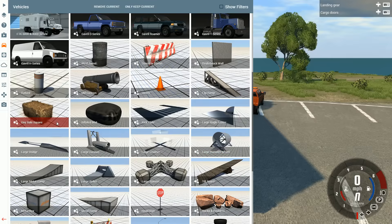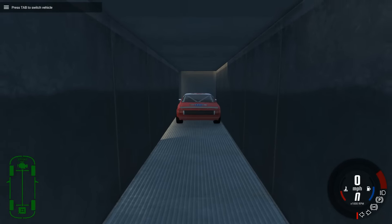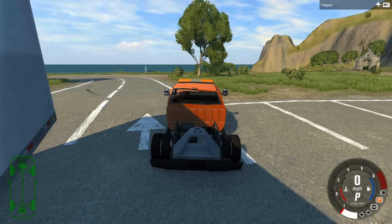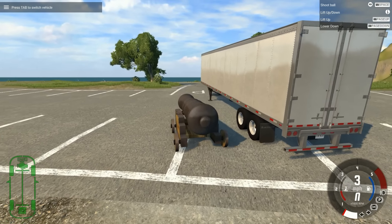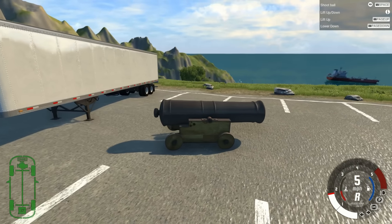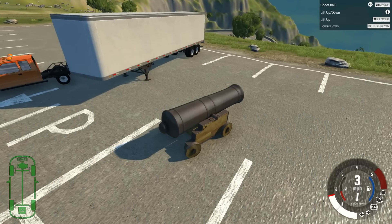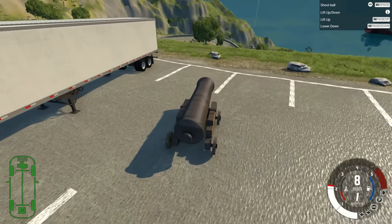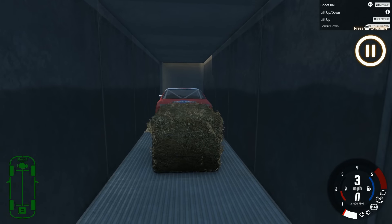Next we spawn a square hay bale and place it behind the car using the same method. Then we spawn the old cannon, which spawns in the wrong direction, so we rotate it 180 degrees and place it in the trailer. The plan: race car in front, hay bale in the middle, cannon at the rear — so if somebody tries to steal my race car I can shoot them with the cannon. The cannon will recoil into the hay bale, not damaging the race car. I forgot the parking brake fires the cannon, so I accidentally shot it. We respawn, freeze physics, teleport it into position, and unfreeze.